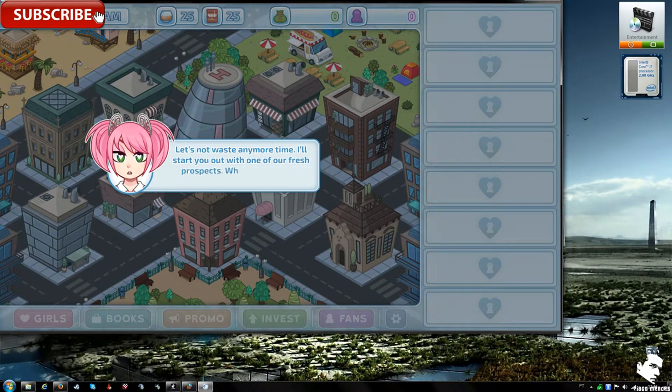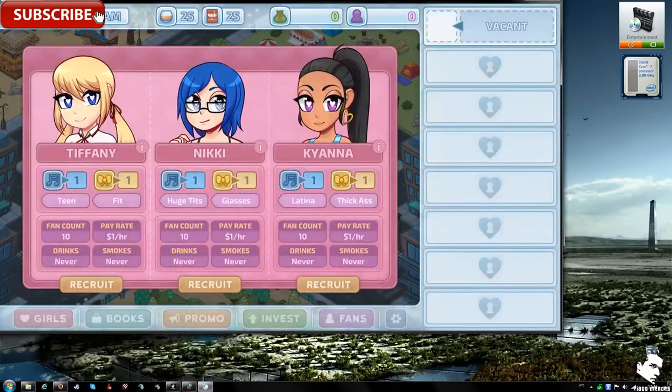The game asks which prospect girl to pick first. Looking at the options — one of them is a Latina, described as a 'thick fan accountant' with a pay rate of one dollar per hour. She's listed as a non-smoker. Let's recruit her.